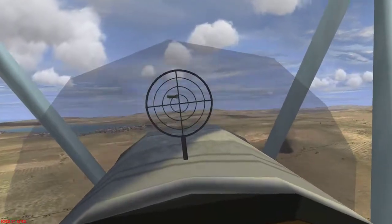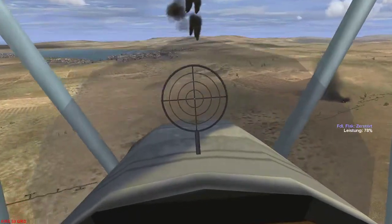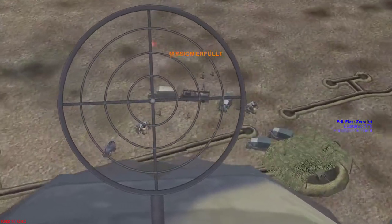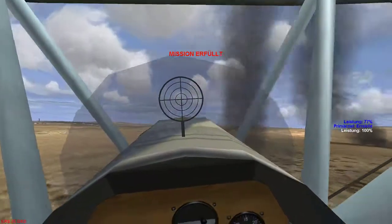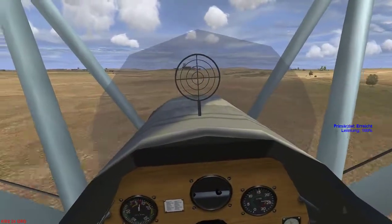This is a very high-tech target — green cross here, which totally does help me aiming. Maybe I should fly above it. Fire — got it! These balloons are easy targets. Missed that one — off we go. We've got all balloons killed by now.